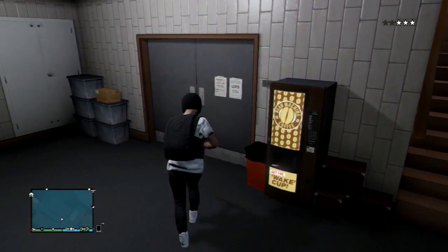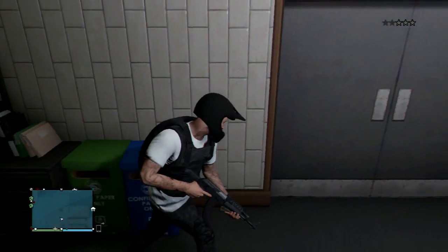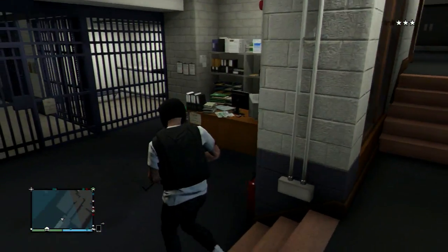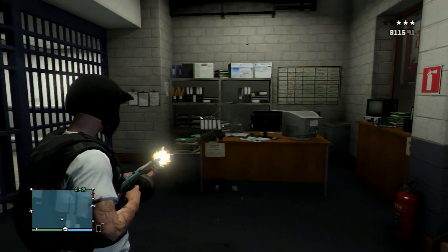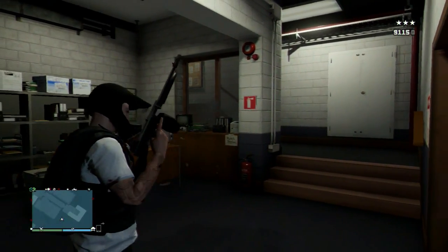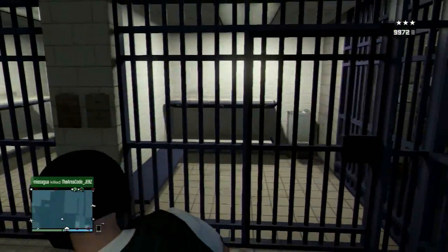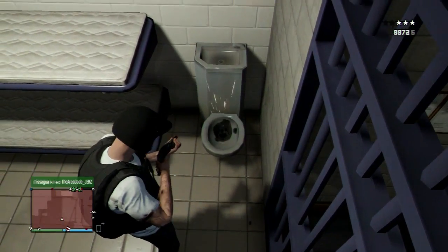Then you go downstairs — some doors don't open down here, but down here are the prison cells, which you can go into. There's a whole desk area with papers and a computer that you can look at, zooming in with your Snapmatic. Maybe there's Easter eggs — you can explore. It's a good place to screw around with friends. You can shoot and it leaves bullet details on stuff.